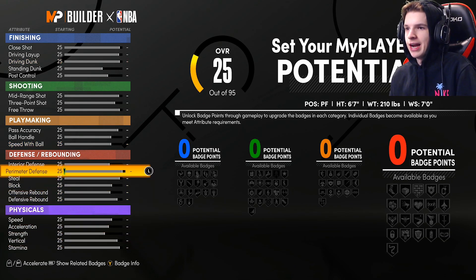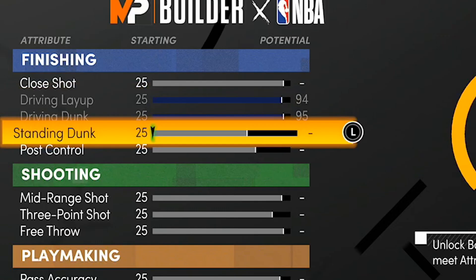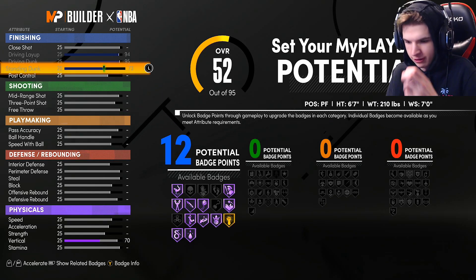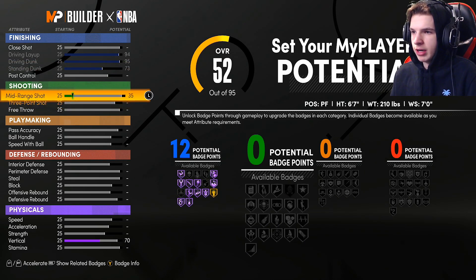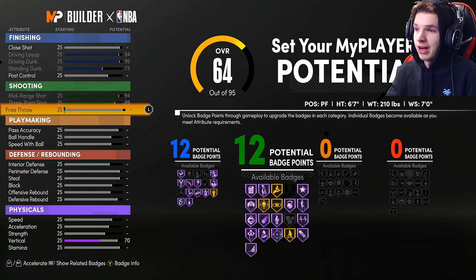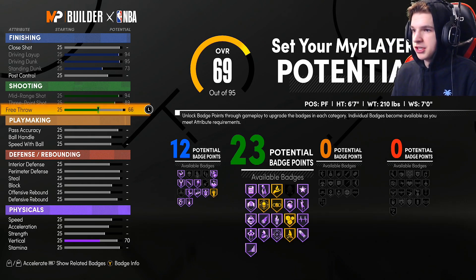Heading into the stats, you're going to start off with a 95 driving dunk, put the driving layup all the way up — so right off the bat you get a 99 driving dunk and a 98 driving layup. Standing dunk put that to 73 so you get the 12 finishing badges. For the shooting, put the mid-range to 94 just for shooting badges, and three-pointer to 89 — so you'll have a high three-pointer: a 93 three-pointer and almost a 99 mid-range, 98 mid-range.